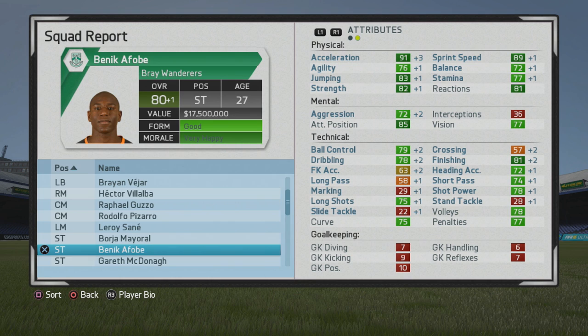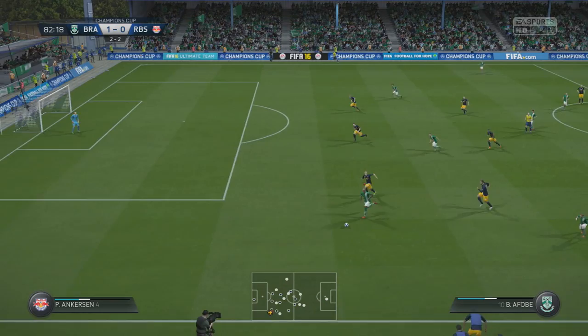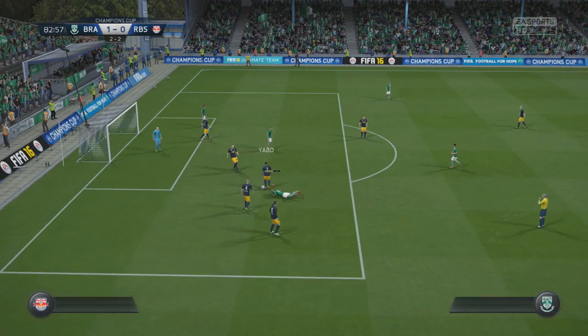At 27 years old you can bring him up to an 80 overall, so he's just about at his potential. You can see finishing in the dark green, and agility has gone up quite a bit — that's something you probably wouldn't think about working on. He's improved in sprint speed, acceleration, is a bit stronger, and jumping has gone up as well. Attack positioning is pretty high too, which works really well with his high work rates.